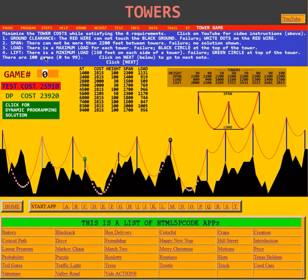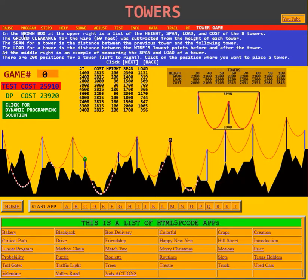There are 100 games, numbered 0 to 99. I've clicked on game 0 to make it active so the cursor is there, and we could change the number. Now I'm going to click Next to see the next instructions. In the brown box at the upper right is a list of the height, span, load, and cost of the eight towers.